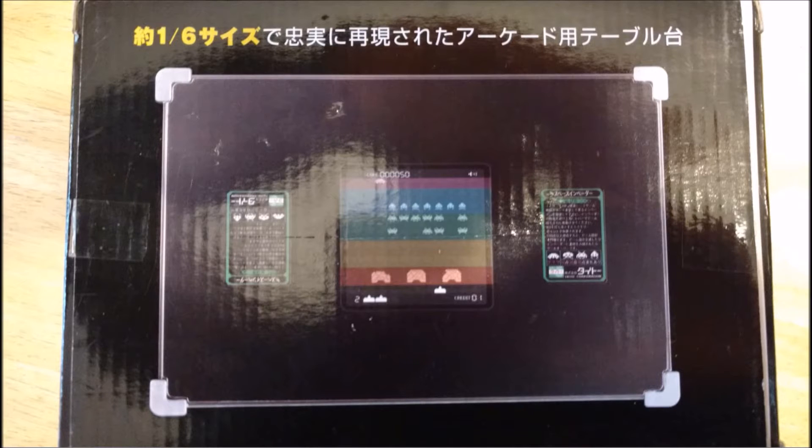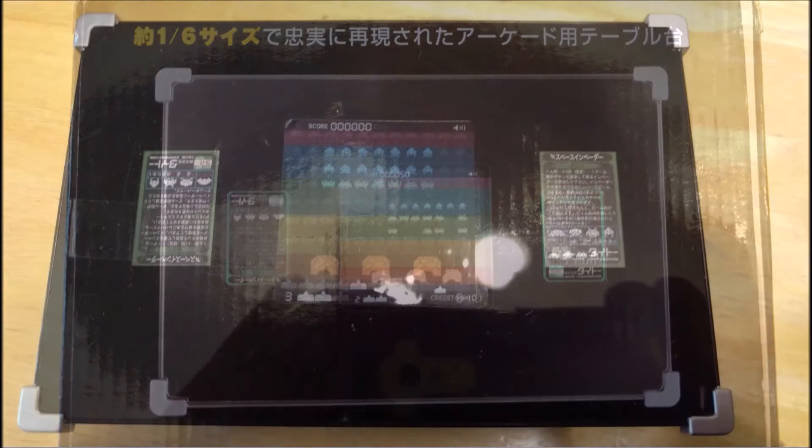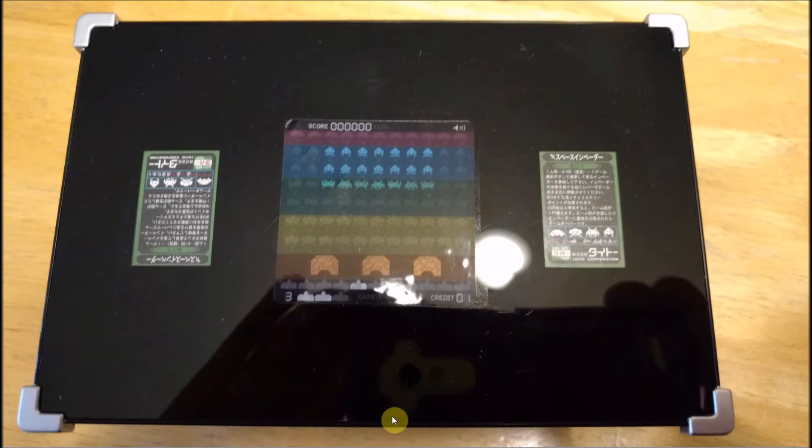Here's another shot of the box art showing the invaders and the gameplay. Now we have the unit outside of the box — just like the tabletop they had glass, but this is obviously plastic. It's got a really nice shine and is very true to the tabletop Space Invaders, even with side bumpers. Fortunately it's not in English but the original Japanese instructions — one facing this way for one player, one facing this way for the other player. The original machine had a joystick and fire buttons on both sides; this only has it on one side, and that's okay.